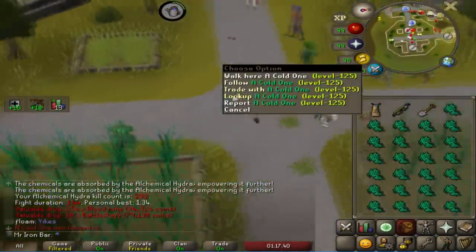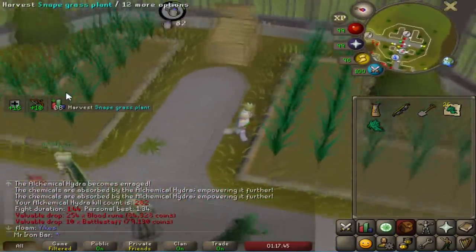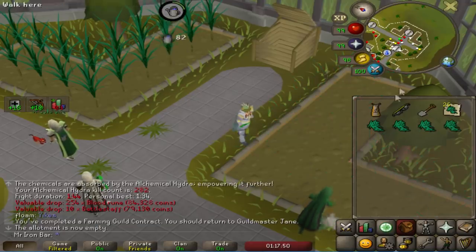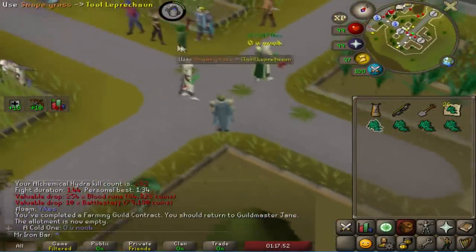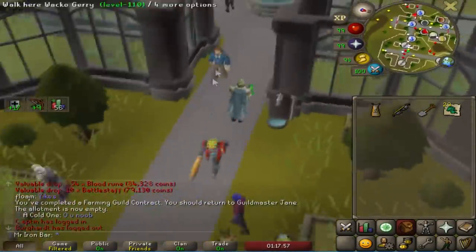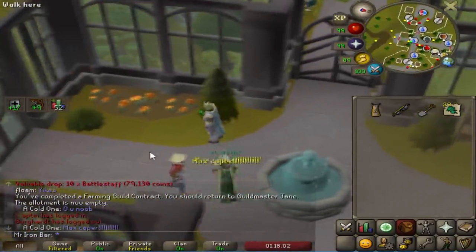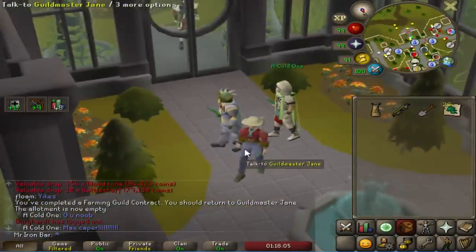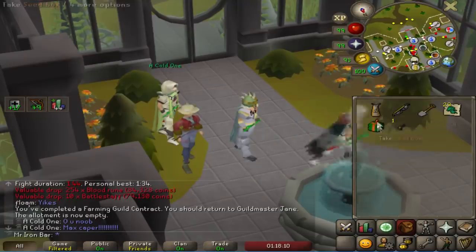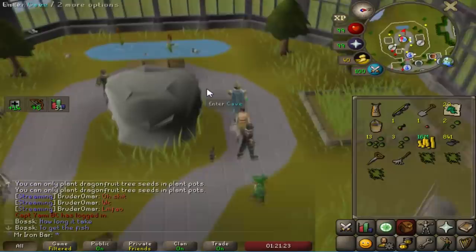These farming contracts are pretty fun to do while I'm looking for the Celestrus seed. I got a snake grass contract and from one patch I got 29 snake grass, which is actually really good - kind of like watermelon rates. I'm definitely doing this more for snake grass. Next contract gives me another dragon fruit seed - my fourth one.